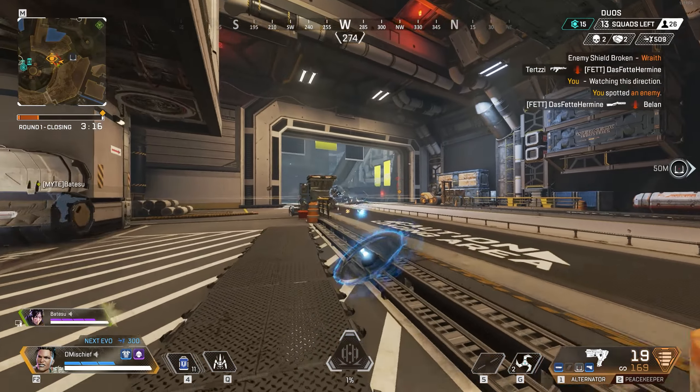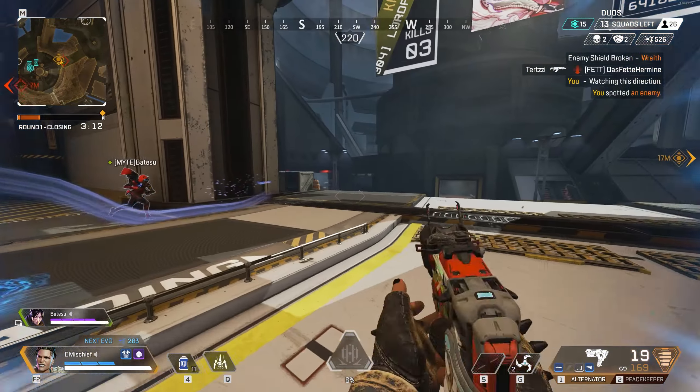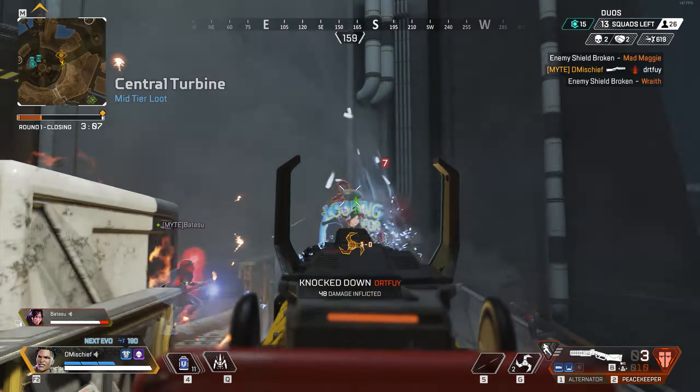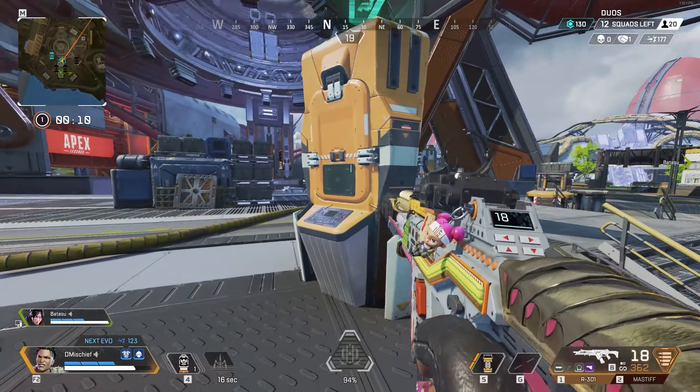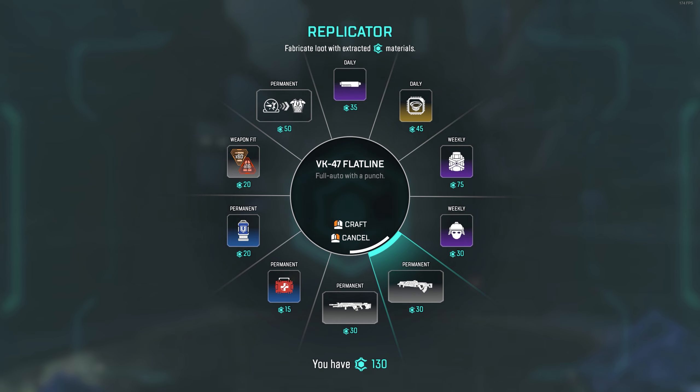Some weapon changes: the Alternator is back on the floor again and taking its place in the care package is the Volt SMG. Hammerpoint rounds are back in the game, so the Mozambique, P2020, and the RE-45 are a bit more viable. The Flatline and Longbow are in the replicator to be crafted, and I really like that change because the Flatline is one of my favourite guns, so now I'll be able to run it more consistently.